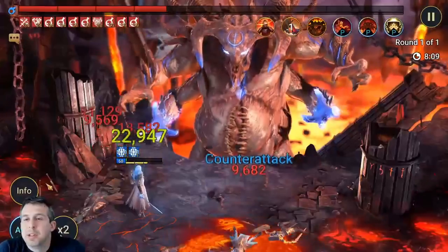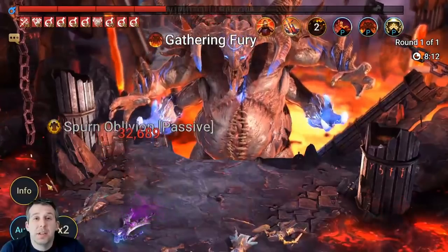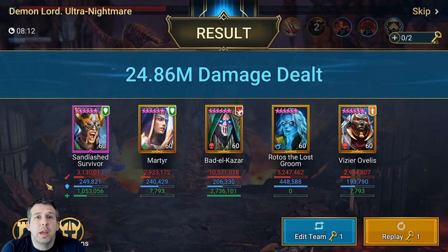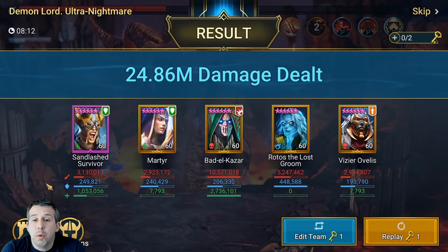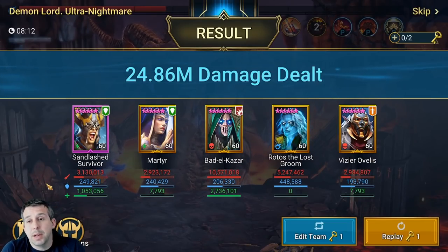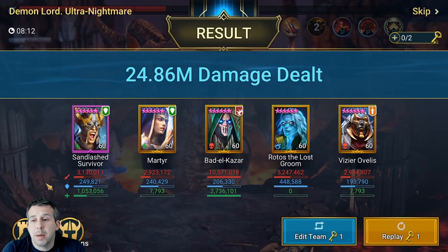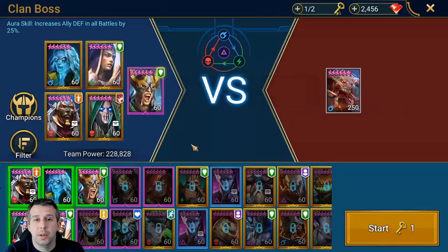Eight minutes in we're just losing our champions — Martyr and Sand Lashed went first because they're negative affinity. We come in just under 25 million. My Rotas isn't even booked, which is a massive chunk of damage we're missing. Overall it's a pretty solid run for ultra nightmare given I have no weaken, no masteries on Rotas at all.